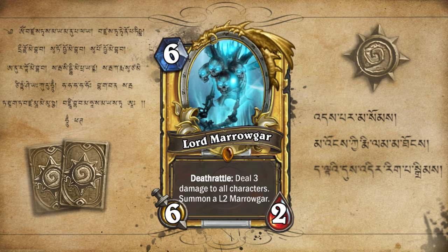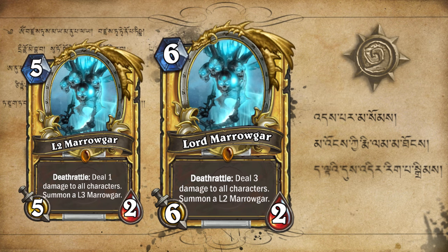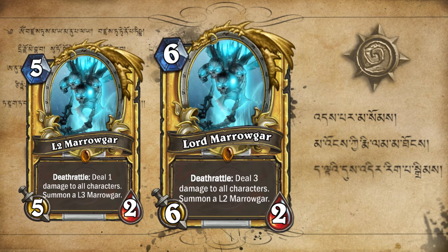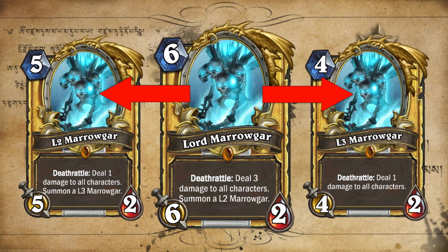This 6 mana 6-2 has a deathrattle that deals 3 damage to all characters and summons a level 2 Marrowgar. Level 2 Marrowgar is a 5-2 that deals 1 damage to all characters and summons a level 1. Level 1 is a 4-2 that deals 1 damage to all characters.